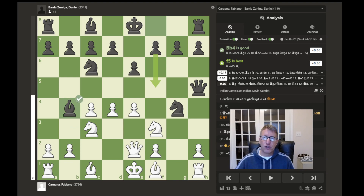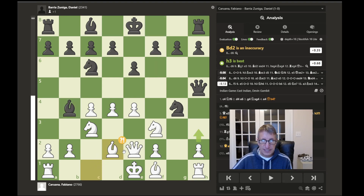Now black makes a good move but not the best — he develops another piece with bishop to b4, pinning the knight to the king. The computer wanted f5 here to help fight for control of the center and also protect this knight. The game continues with bishop to d2, breaking this pin on the knight. The computer says that's a minor inaccuracy; it wanted h3 to put pressure on this knight.